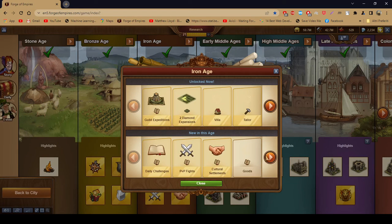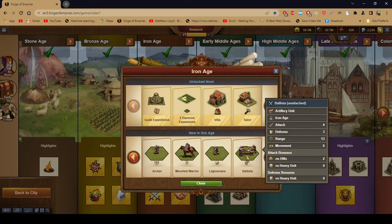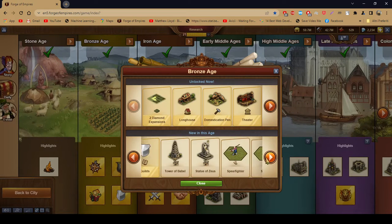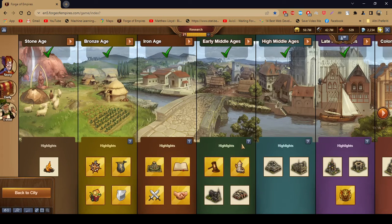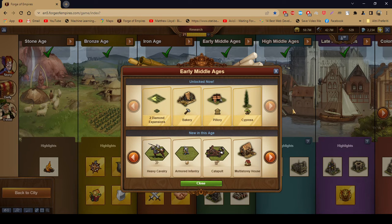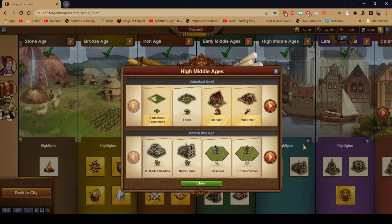Let's compare this. The trebuchet has more range than the ballistic of the Iron Age, definitely far more than the stone thrower, and more than the catapult. The more experience you have fighting in this game, the more you realize that range is better.